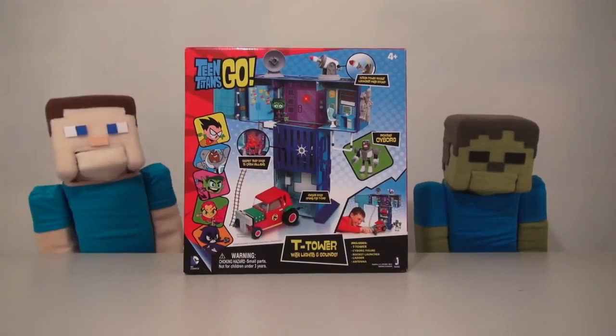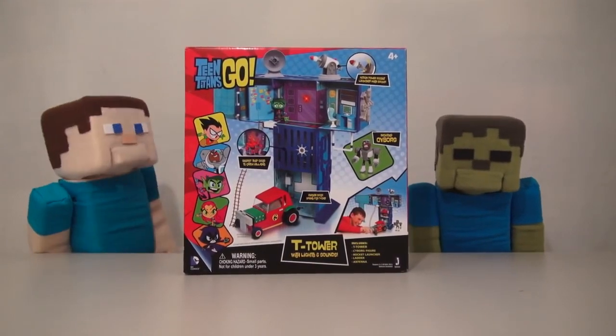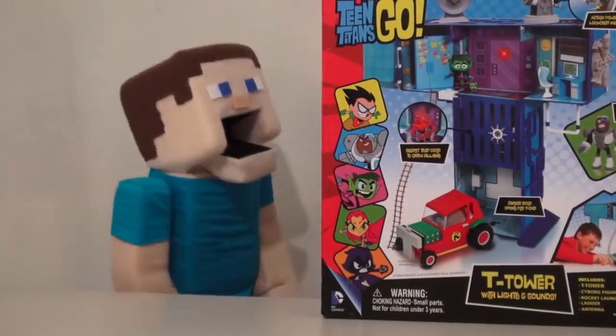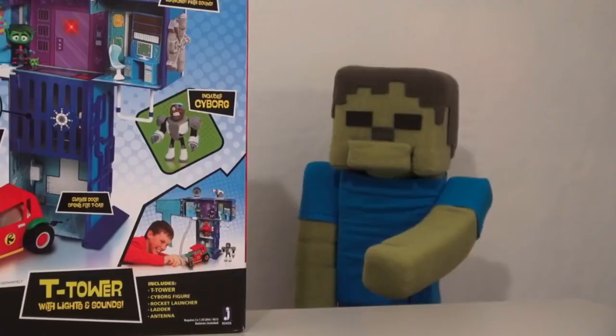Hey boys and girls! Today we're gonna look at the Teen Titans Go play set called the T-Tower! Boy, it makes me wish we had a Puppet Steve Tower! Puppet Steve Tower would be the coolest thing in the world because it's modeled after me, Puppet Steve! I'm the coolest!